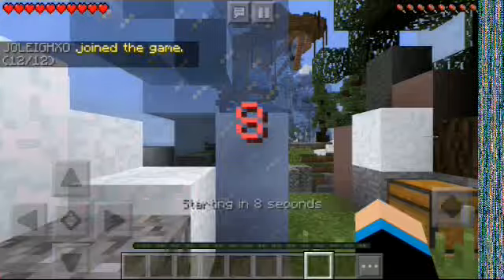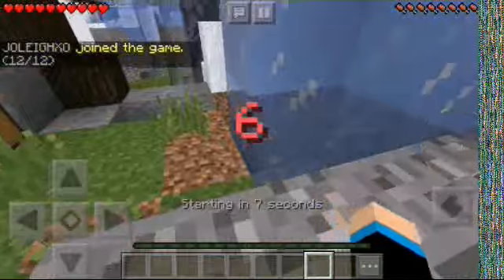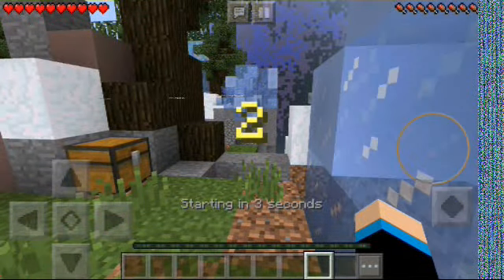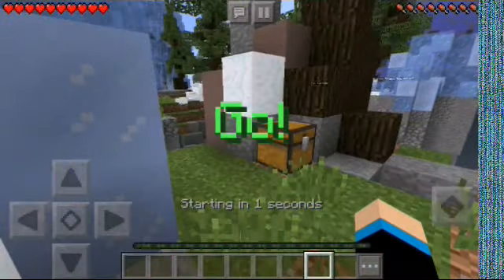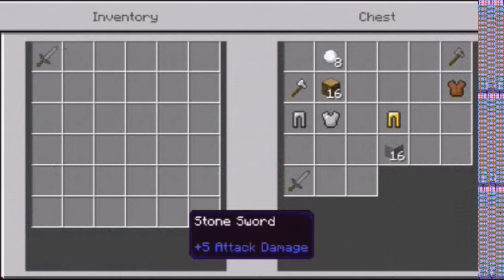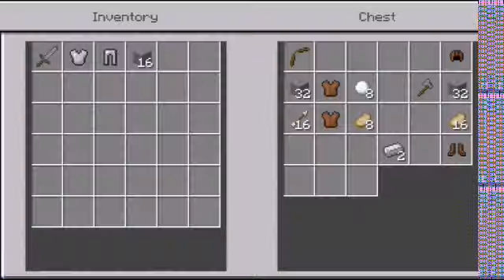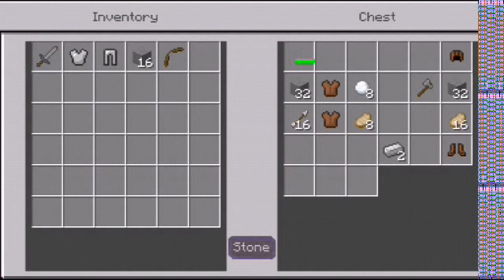No one will probably find you — that's the good thing about this spot — but you have to make sure no one sees you going there. Let this map start. Grab whatever good stuff you can find, and we need stone for this. You might already know this spot or you might not. I'm gonna grab a bow just in case, and grab some more stone.